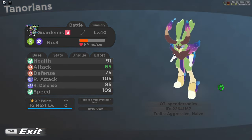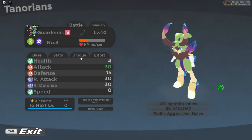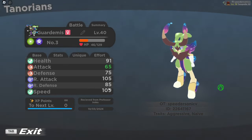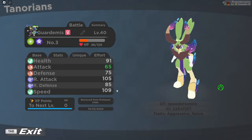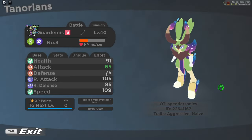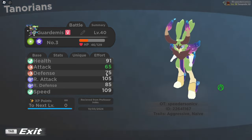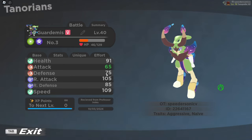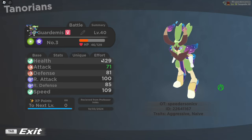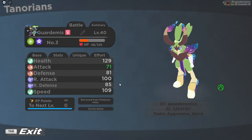So if we go ahead and look at my starter here, we are going to see there are four tabs: base, stats, unique, and effort. Base stats just show me what stats I have — very easy to understand. We have 91 health, 65 attack, 75 defense, 105 range attack, 85 range defense, and 109 speed. So generally it looks like our role is supposed to be a fast attacking mon. And then the stats tab just shows us our stats after all of our modifiers, so we don't really care about that right now.